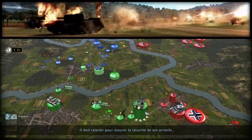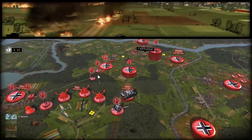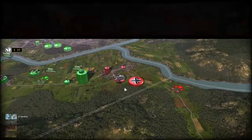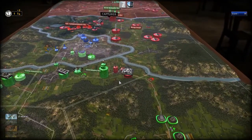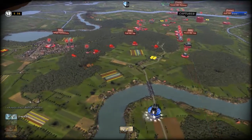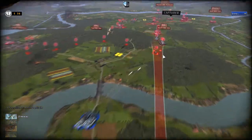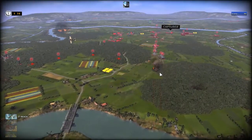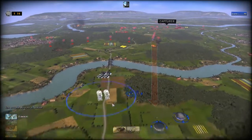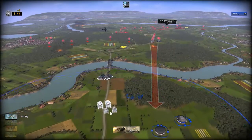Un corps subit des contre-attaques sur les deux flancs, il doit ralentir pour assurer la sécurité de ses arrières. Le 30e corps. Il est où, le 30e corps ? Ils me parlent d'un corps qui n'y a pas. Ah, c'est peut-être celui-là. Les deux Avrés sont là. On va leur porter l'attaque. Ils l'ont fait tout seuls. C'est un flac 40 quand même. Il m'attaquait avec des tailleurs ! Repli stratégique.